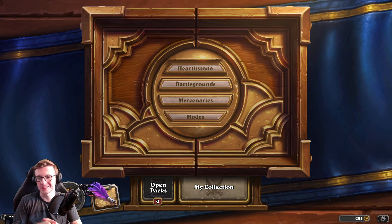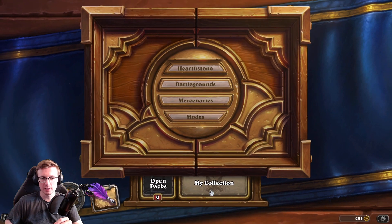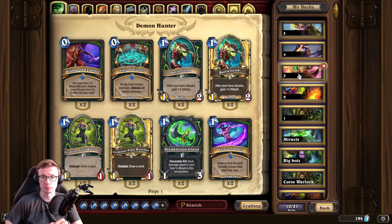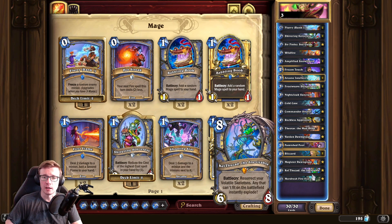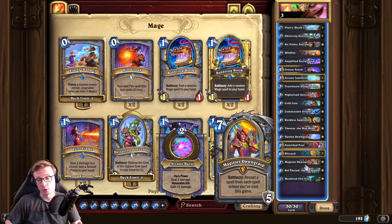Hello guys, Heser here, welcome! Today we're gonna take a look at a mage deck - a Scaly Pink deck. I think this is a pretty refined list and you can see on the ladder already there are a couple of people playing it. This one is a little more aggressive. The main idea is that it should be played as an aggro deck, with Kel'Thuzad and Mordrish being your finishers for longer games and control matchups.